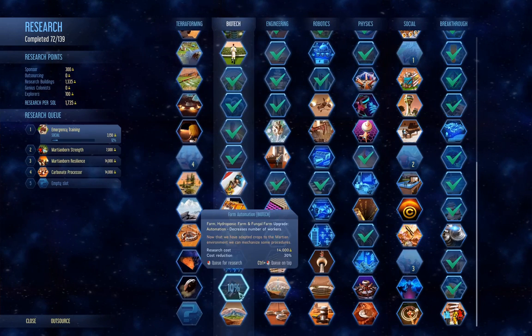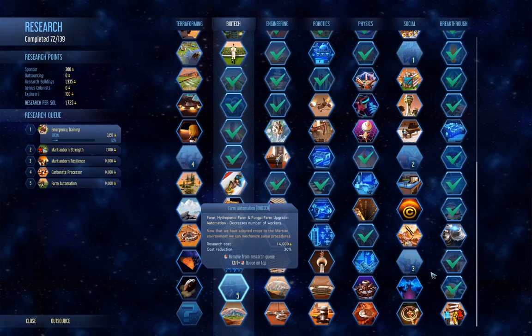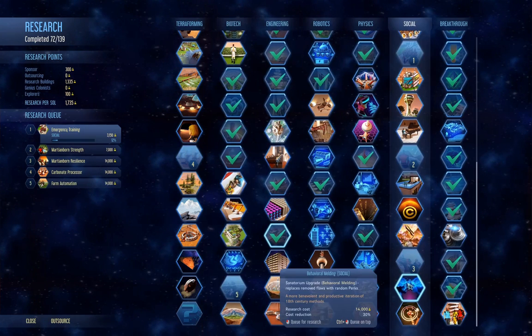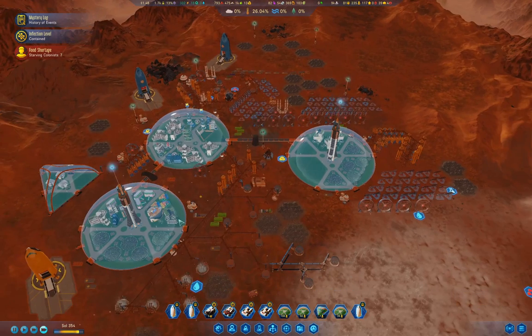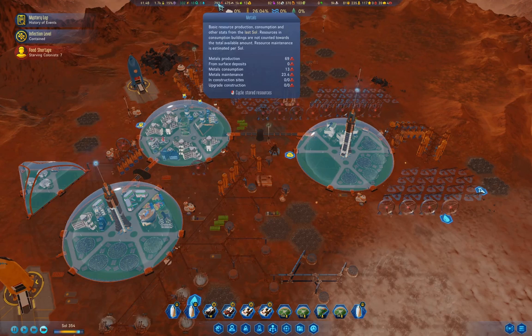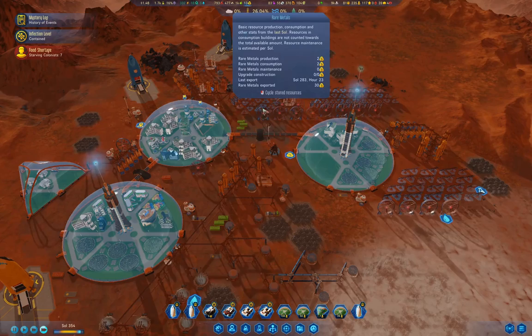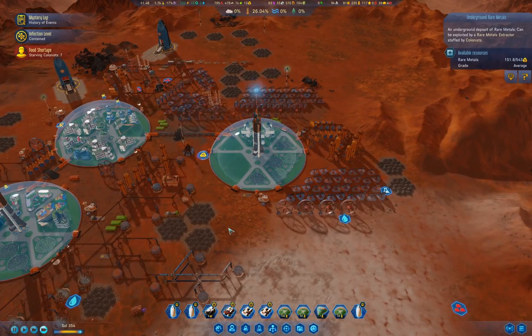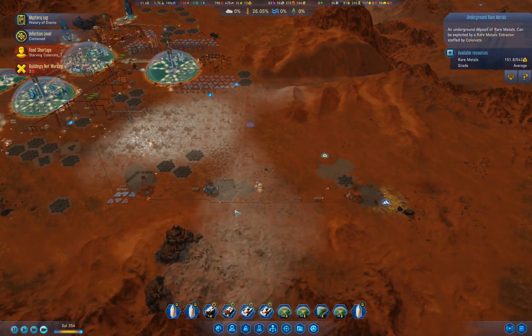What's this one? Farm automation — we'll chuck that one in too. Where are we at? We have lots of metal, lots of concrete, food, and rare metals. That's our potential issue, so we need to be looking at rare metals.